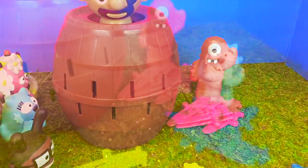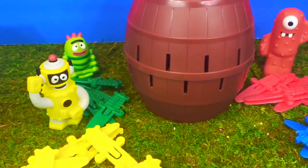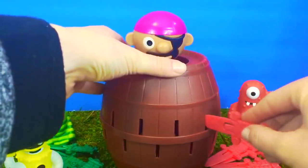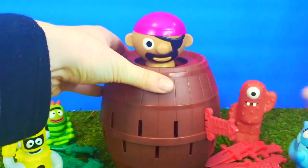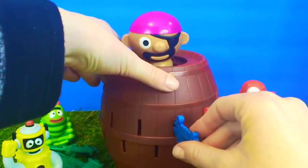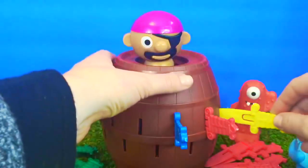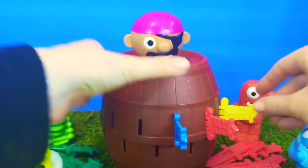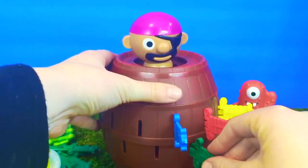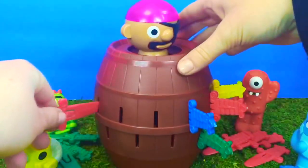Muno gets the red swords, Tootie gets the blue ones, Plex gets the yellow, and Broby has the green swords. Let's begin. Muno's first — nope, the pirate didn't pop up. Now it's Tootie's turn with the blue swords. Now Plex with the yellow sword, and Broby with the green one. The pirate hasn't popped up — let's all keep taking our turns until he pops.